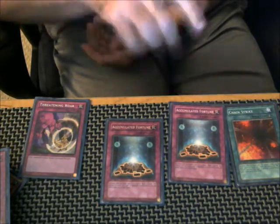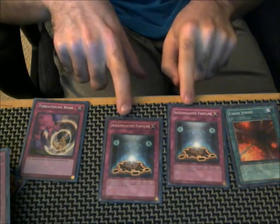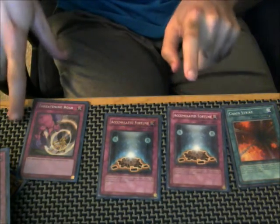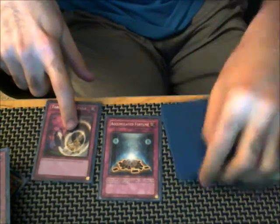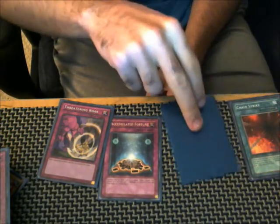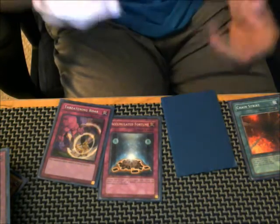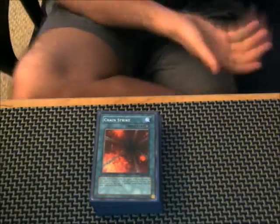You cannot activate a third Accumulated Fortune because both players now recognize there are two cards with the same name in the same chain. Similarly, I cannot activate a second Chain Strike if there are already two Accumulated Fortunes in the chain. But if there was only one Chain Strike in the chain, I could activate a second Chain Strike — same ruling as Accumulated Fortune. I wanted to explain this thoroughly because people always try to cheat me on this at locals and regionals.